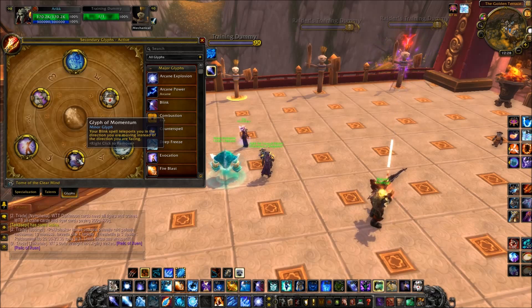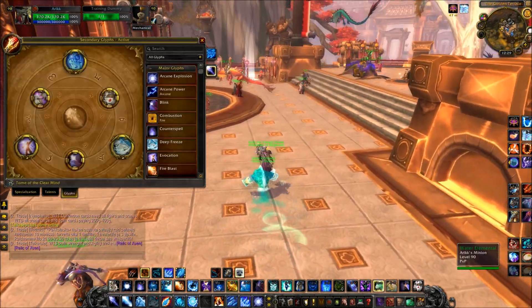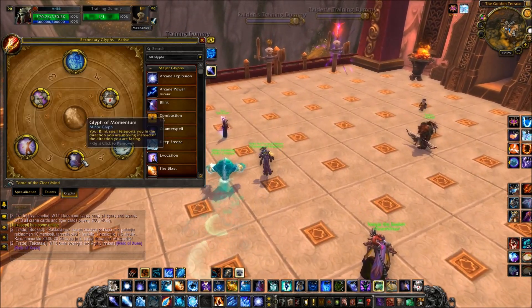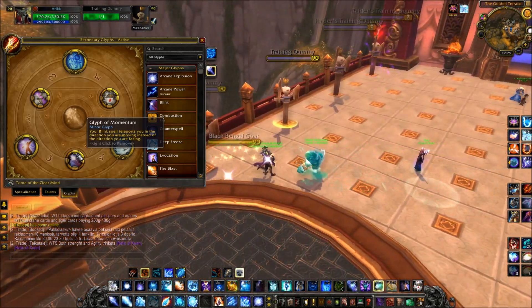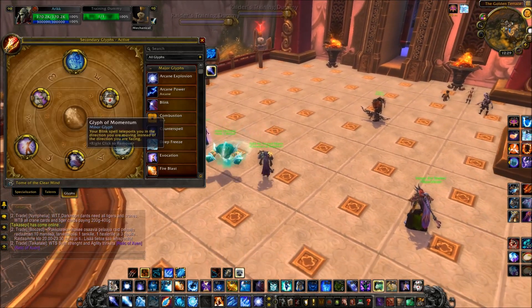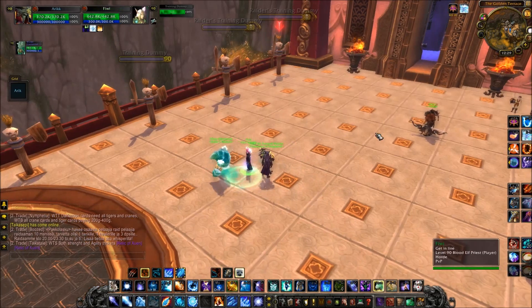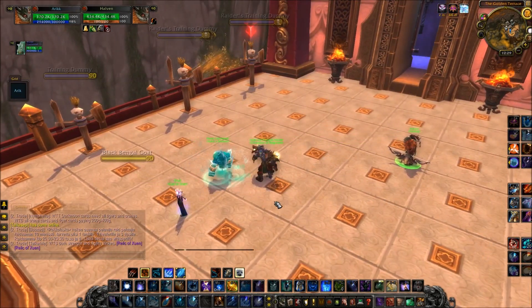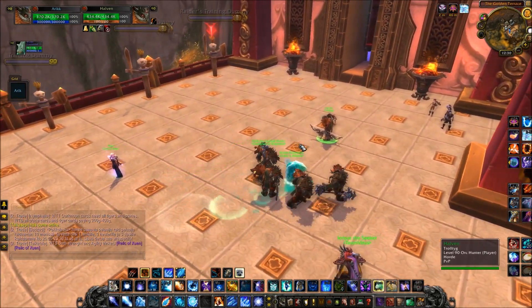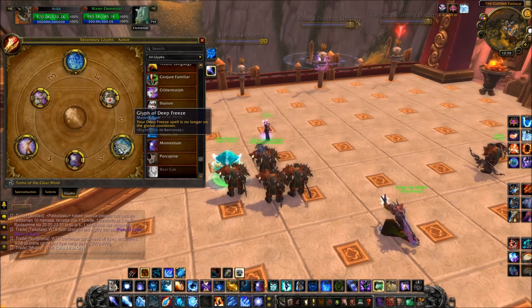For minor glyphs, the only serious one for Mages is Glyph of Momentum. It's very effective — you can walk backwards and it teleports you backwards, or walk left and blink left, walk right and blink right, instead of always blinking forward. The rest of the minor glyphs are just for fun, like the illusion spell that makes you look like another player nearby.